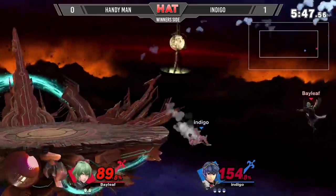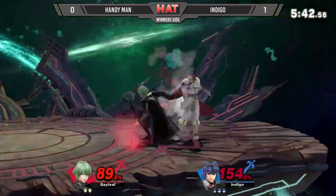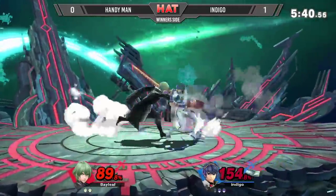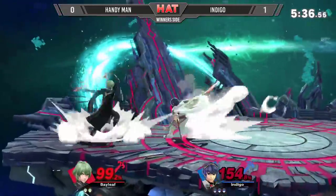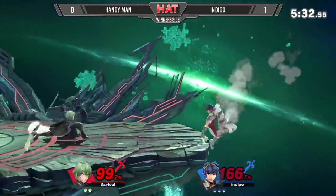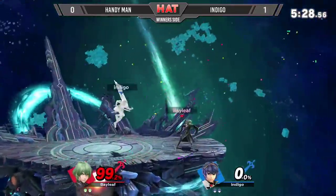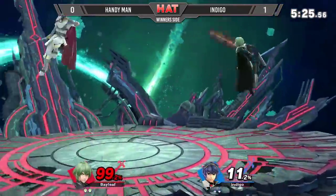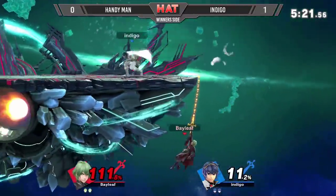Counter on the approach and going for that edgeguard. Handyman is really taking it — he was really able to tank the damage so far. It's getting to their game player right now. Handyman is at 100% so he's in the danger zone, so to speak.